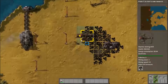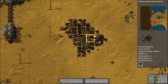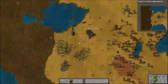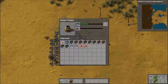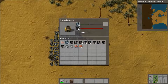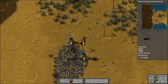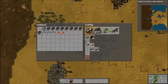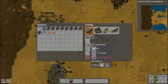The first thing we're going to focus on is this coal deposit. I'm going to remove this and go fetch some iron ore, and I'm going to make a bunch of transporter belts.